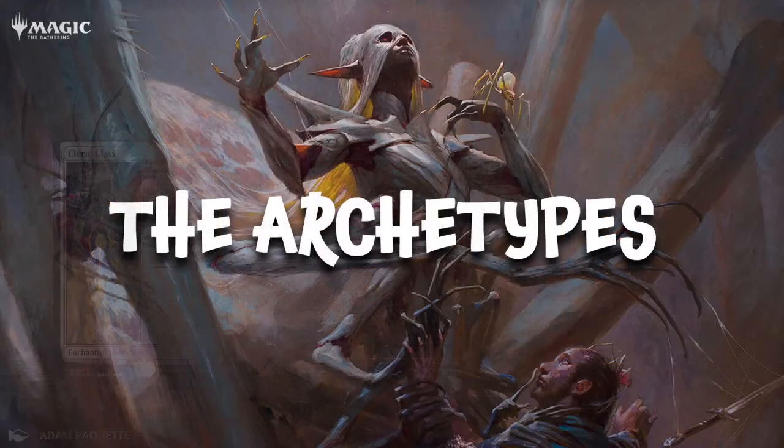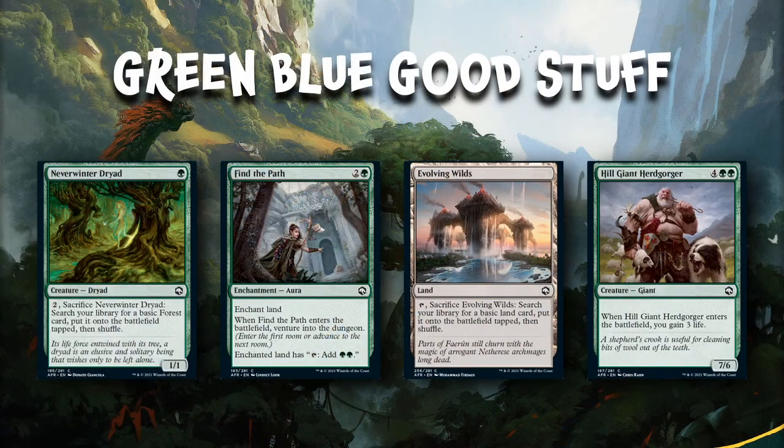So without further ado, let's hit the archetypes — the color combinations and which ones go best together. The first one is Green-Blue goodstuff. Green-Blue is really just looking to get mana quickly to get some bigger spells out faster than the opponent. You've got a one-drop that lets you go looking for a Forest, an enchantment that lets you add mana to get there faster, or even Evolving Wilds to filter if you need to splash a third color for a bomb rare.